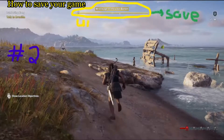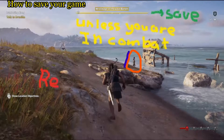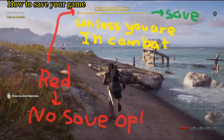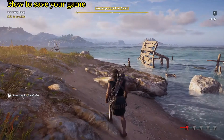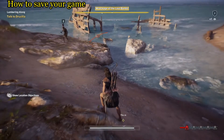The gist of this is: if it's yellow you can save it, unless of course you are in combat. Now if it's red — and I'm talking about this thing right up top here — if that's red you cannot save it, there's no save option available. Just something to keep in mind; that's the basic gist.